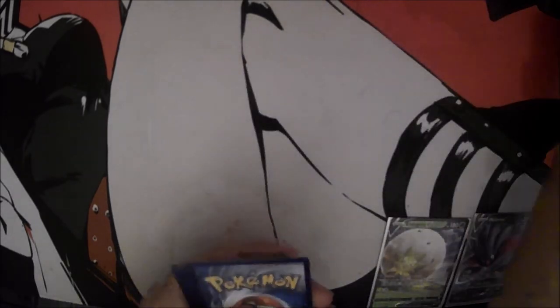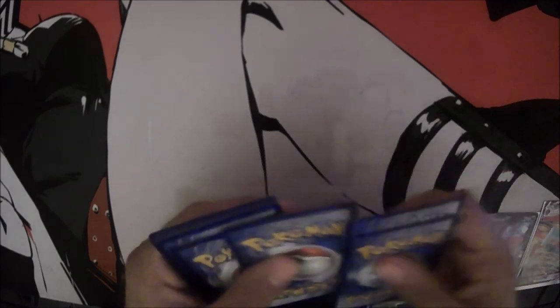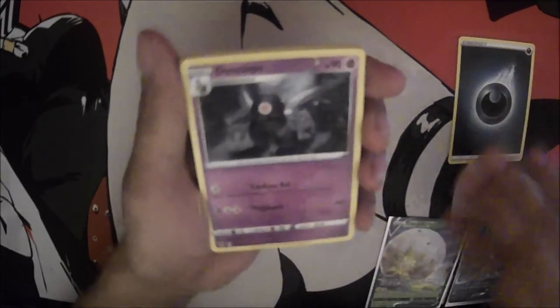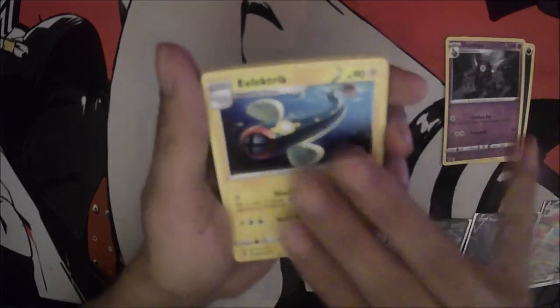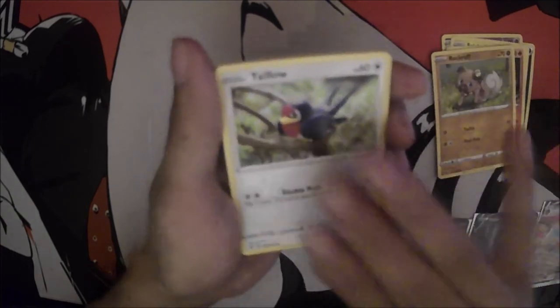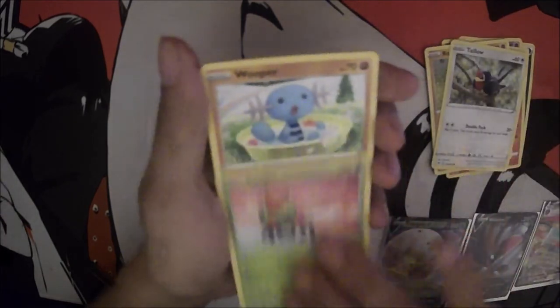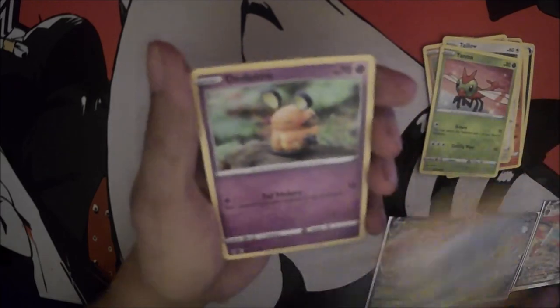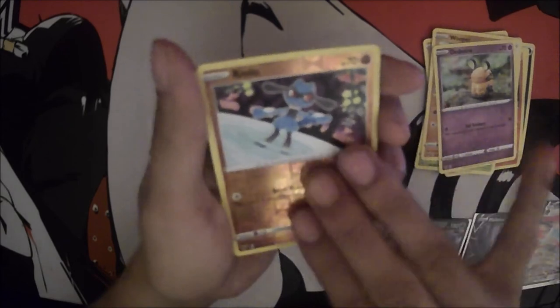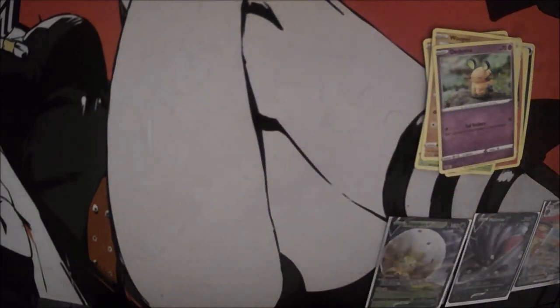Code card for y'all. Dark Energy, a Dusknoir, Electrode, Charmeleon, a Rockruff, Telo, Yanma, Whirlipede, a Clay Dedene, a Holo Riolu, and Exploud. We'll put that to the side.